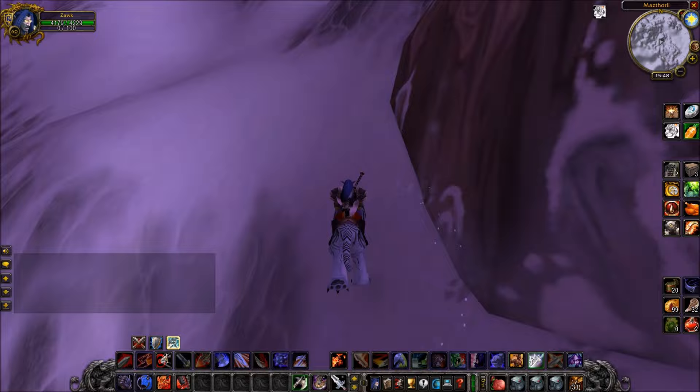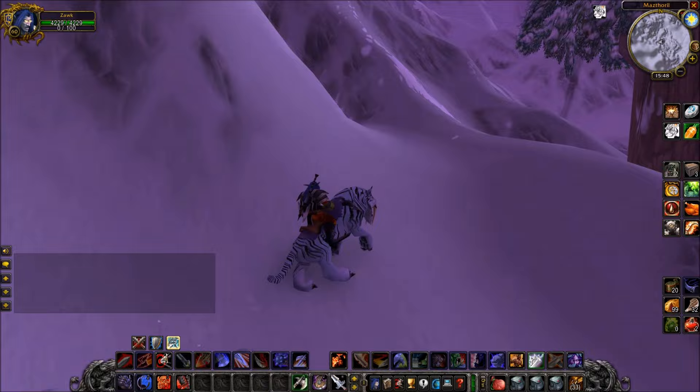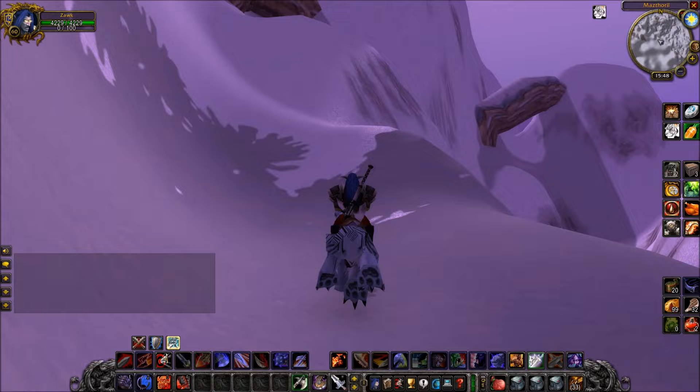Run around the tree — I've sped my footage up a little bit here to make this more bearable, so just try your best to follow where I'm going. Our aim is to get as high as possible behind this tree. I saw online a lot of comments about how you need an epic mount, spurs, a carrot on a stick, and changing your size with noggin fogger elixir — all these weird tricks to make this jump possible.